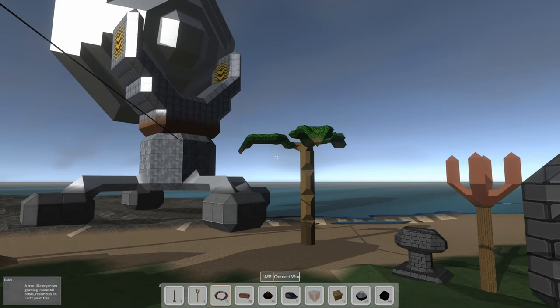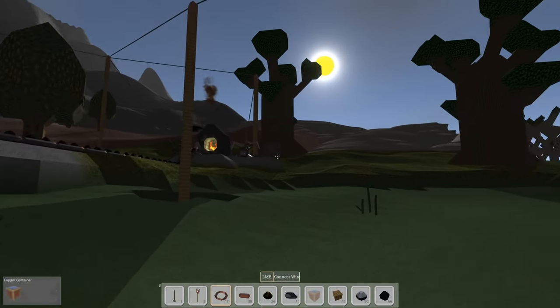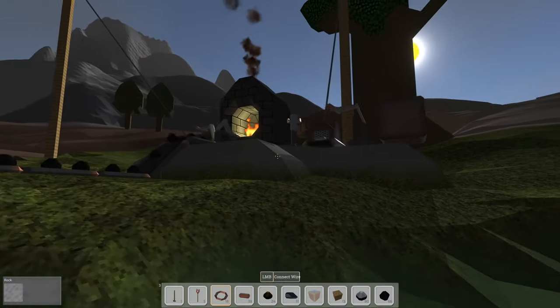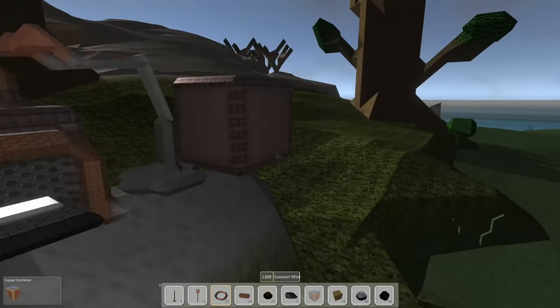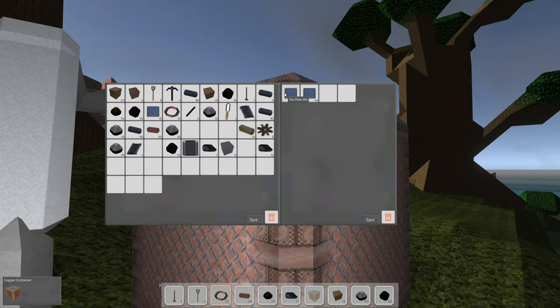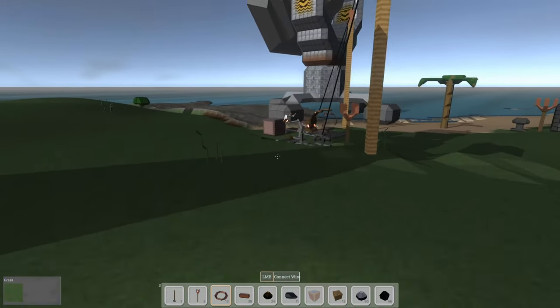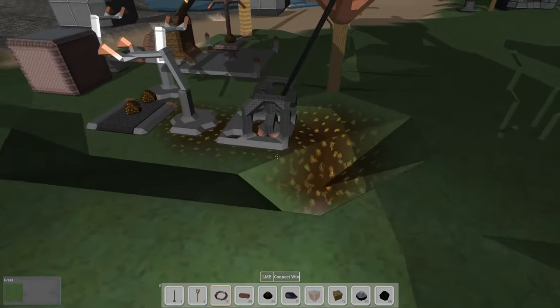Hey everybody, it's Glider Cat and it's time to play. We are back in Outpost Engineer. Let's see where we left off last time — we automated our tin plate production. The game's been running for a bit between episodes so we might have some stacked up. Let's grab a stack while we've got room in our inventory.